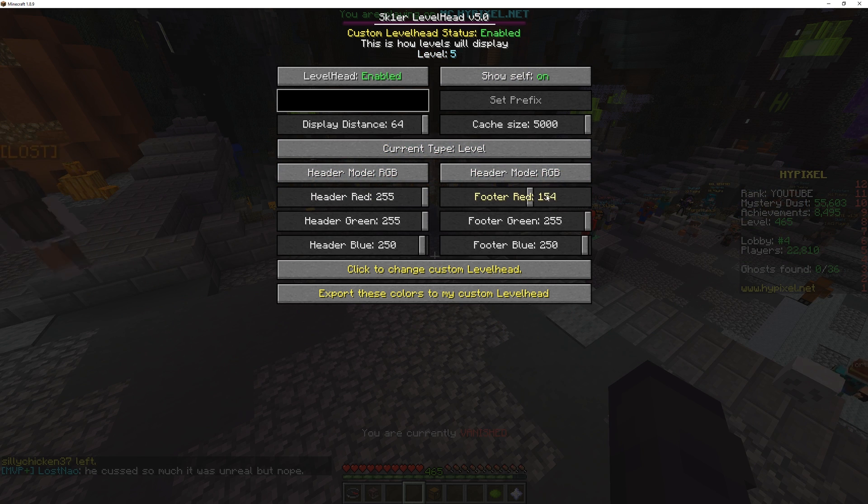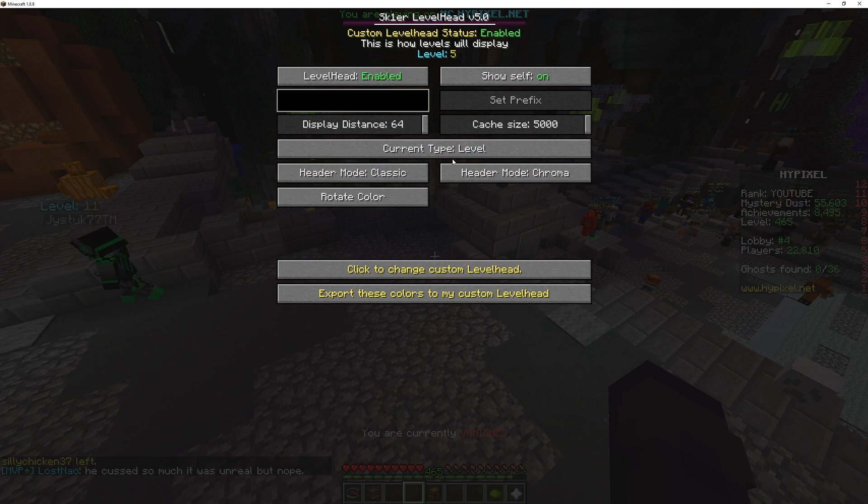You still have the same config mode, so you can change your header, chroma, whatever. I just like it on classic and these are my favorite colors — that's why it's the default. You can change the font, change the prefix, whatever.